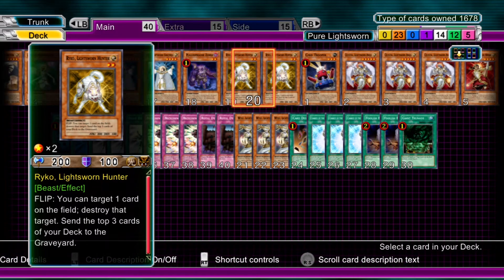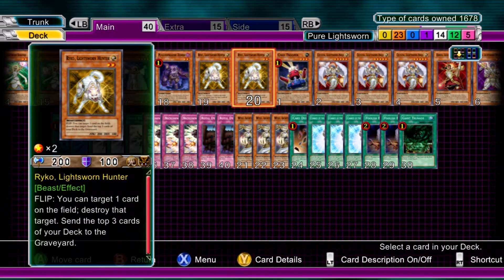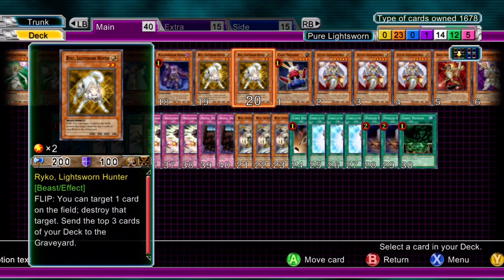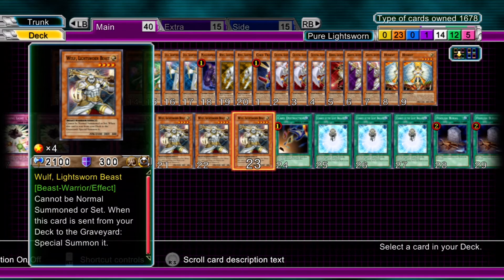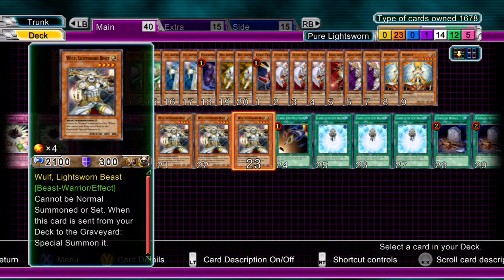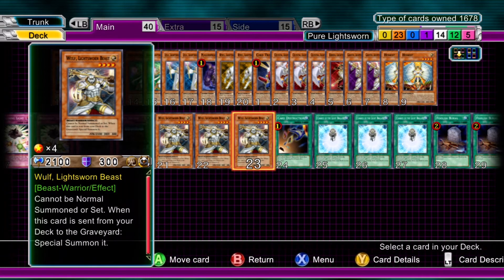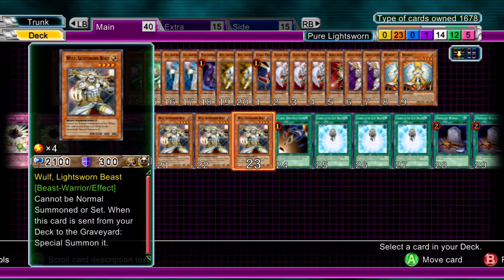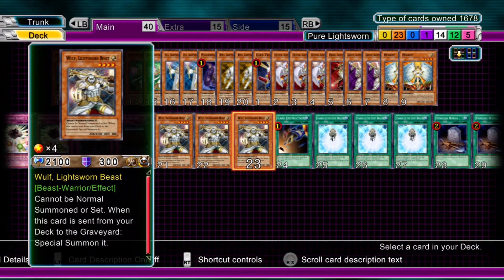Two Ryko, Lightsworn Hunter — its effect is like an overpowered Man-Eater Bug. Once it's flipped, target one card on the field — any card, whether it's spell, trap, or monster — and destroy it. Fantastic for getting out of sticky situations, and at the same time you then mill three cards afterwards. Definitely run two; I think three is a bit too many. And then finally for the monsters we have three Wolf, Lightsworn Beast. You can't normal summon this — it has to be special summoned, either from Lumina's effect from the graveyard, Monster Reborn, or when it's milled from the deck to the graveyard it's instantly special summoned. As a 2100 attack beater it's a crazy amount for a four-star to have. Downside is its defense is horrible at 300, but that's the same with a lot of Lightsworn monsters.